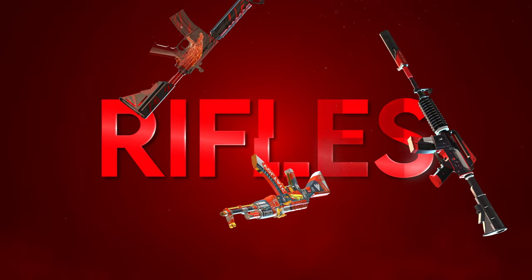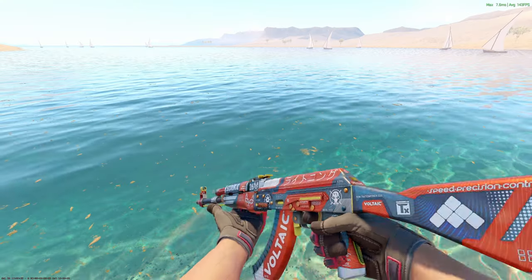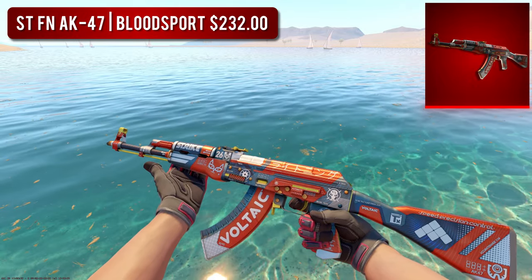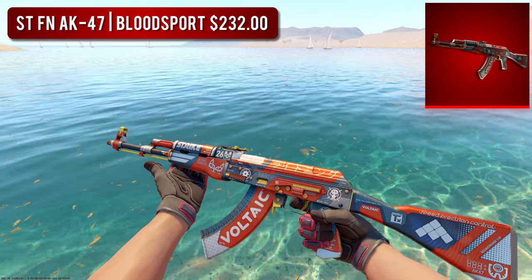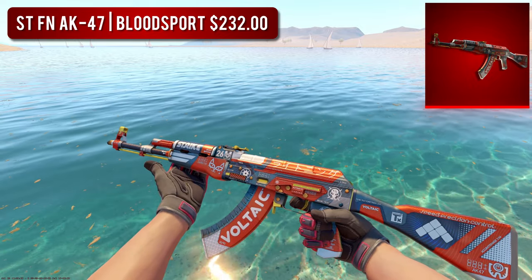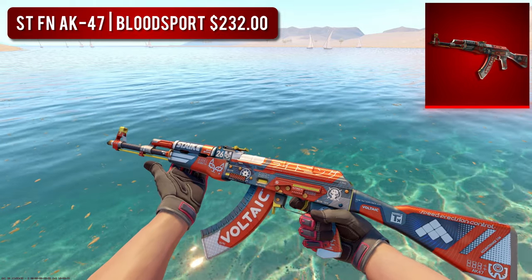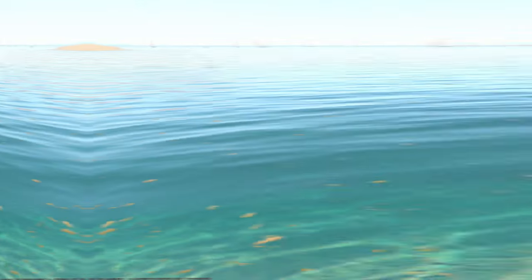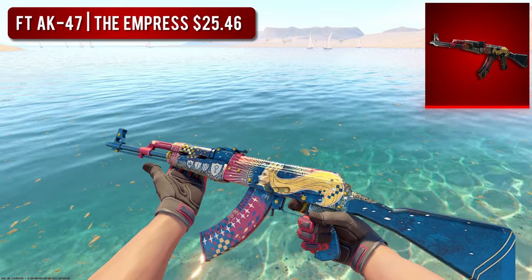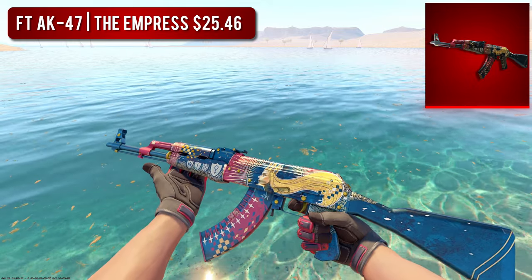Next up, we have the Rifles. First on the list is the AK-47. For the high-tier red option, we went with the StatTrak Factory New AK-47 Bloodsport — this has always been an absolute favorite skin of mine. I'm personally a big fan of skins that have a lot going on, and this skin definitely delivers; it's super flashy and will definitely turn heads. But if you're looking for something a bit cheaper that still gives off a similar vibe, I'd go with the Field Tested Empress — a favorite skin of mine for a long time that looks great in almost all wears, though I'd try to stick to Field Tested and above.